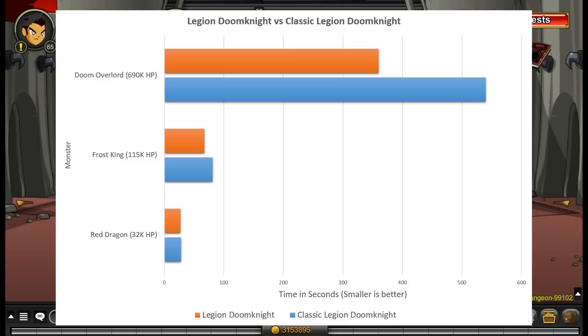So even on really small health bosses, New Legion Doom Knight is even, if not a little bit better than Classic. Frost King, who has 115,000 HP — Classic Legion Doom Knight did it in 81 seconds and New Legion Doom Knight did it in 67 seconds. That's a pretty significant difference. It's only 14 seconds, but it still means that New Legion Doom Knight is better in that situation. And finally, on Doom Overlord, who has 690,000 HP, Classic Legion Doom Knight did it in 540 seconds and New Legion Doom Knight did it in 360 seconds.